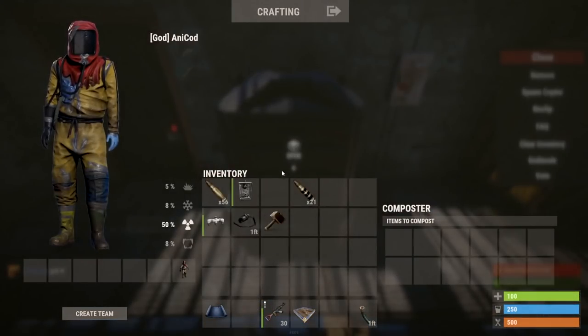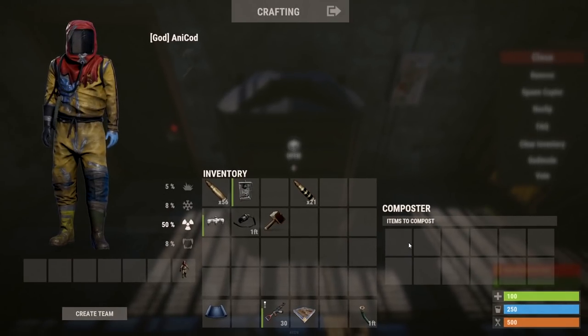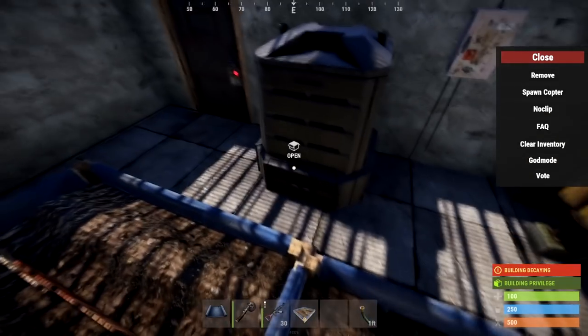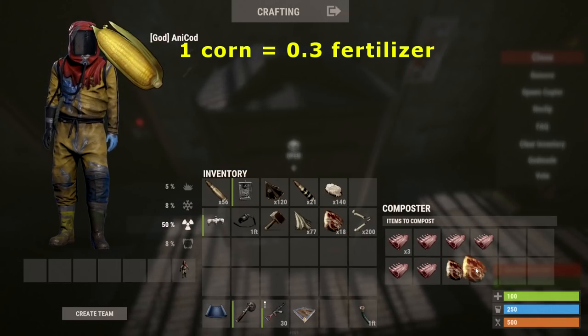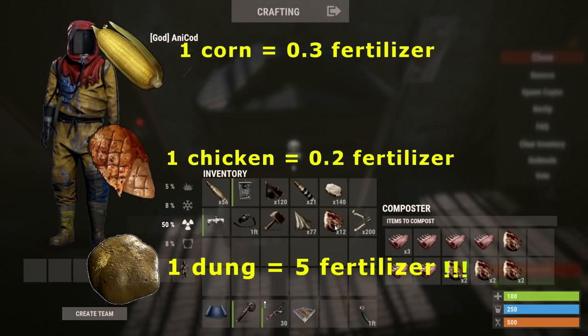When you open up the composter, you'll see 12 boxes for items to turn into fertilizer. These work similar to furnaces — you can split up the items and they'll turn into fertilizer quicker. Literally all food works. Corn gives you 0.3 fertilizer. Raw, cooked and burnt chicken gives 0.2 fertilizer. The worst are pumpkins, potatoes, human meat and minnows — all give 0.1. The absolute best is horse dung, which gives 5 fertilizer each. Nothing even gets close to this.